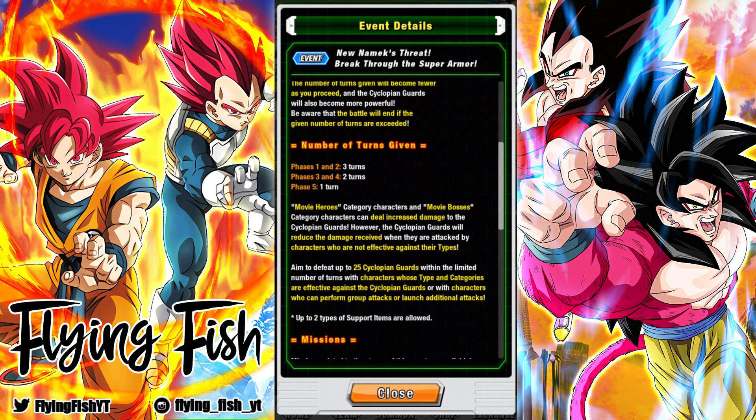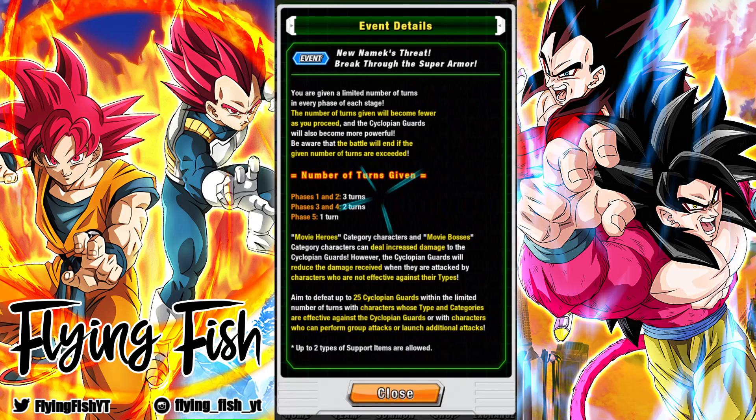The enemies don't hit hard at all, but every phase they get more and more HP or damage reduction, and you have less turns to finish them all off. It looks like they're following the same formula here. Phases 1 and 2, you'll have 3 turns to finish all 5 enemies off. Phases 3 and 4, you'll have 2 turns to finish them off. And in the final stage, stage 5, you will have 1 turn to finish them all off.